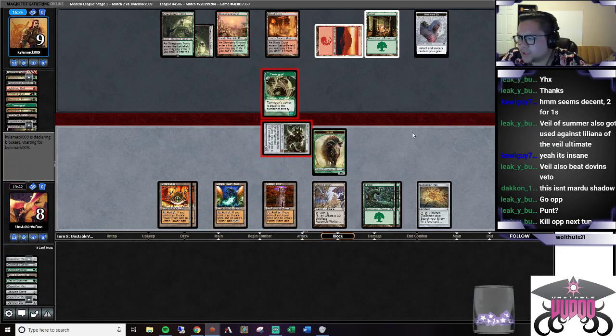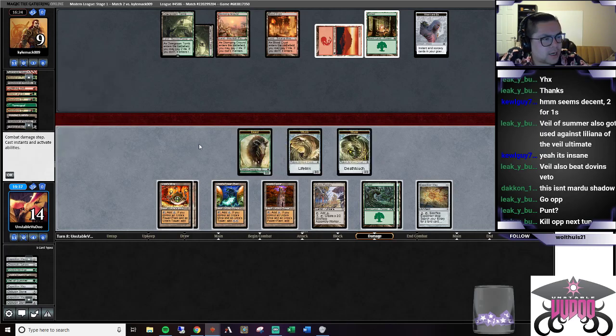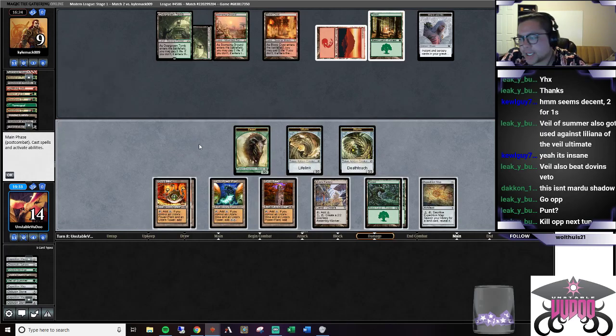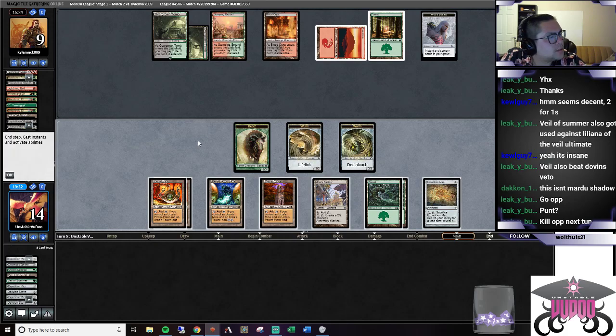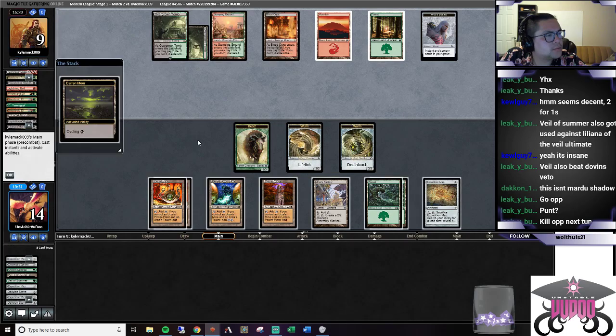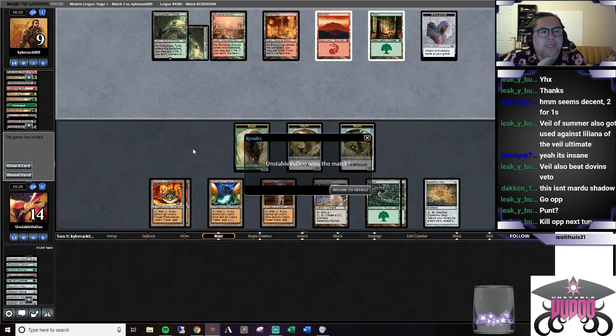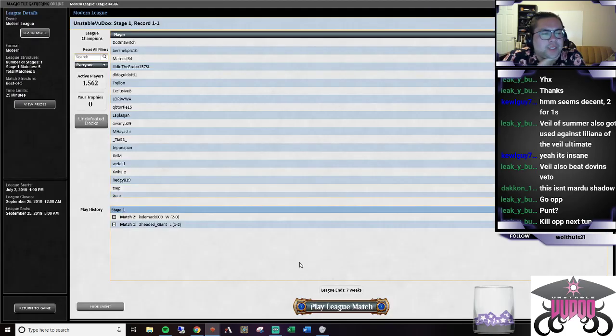We punted? You mean by choosing to kill the Lily instead of swinging at them? I don't know - I liked our line more. By taking out the Lily, if we did swing at them and put them to three, they would have been able to play that Goyf and then we wouldn't have been killing them either.